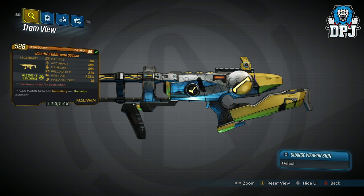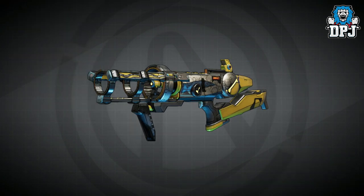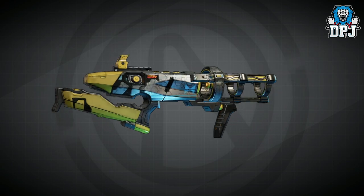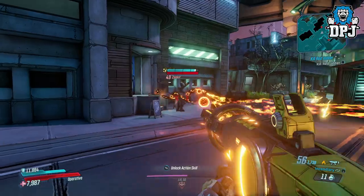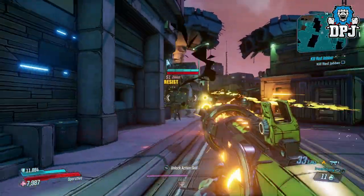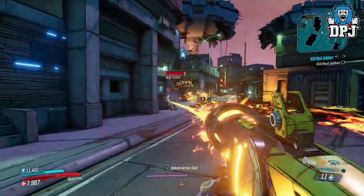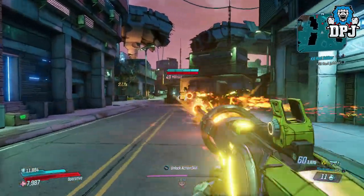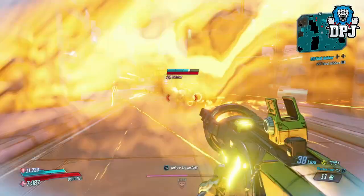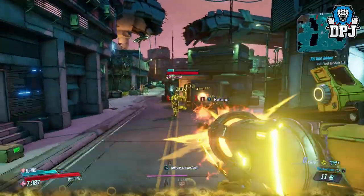Next up we have the Bounty Hunter Destructor Spinner — what a name, and it kind of reflects the way this thing acts. With this weapon you can switch between fire and radiation, but that isn't why it's on my list. Check out this thing in action — literally one of the best-designed guns I've seen. It's got a giant vacuum on the front blowing out instead of sucking in, with a spinning side piece to charge it up. Looks seriously epic. The weapon itself isn't incredibly powerful, but with a standard clip of 48 and the ability to switch elements, it isn't to be quickly passed up.